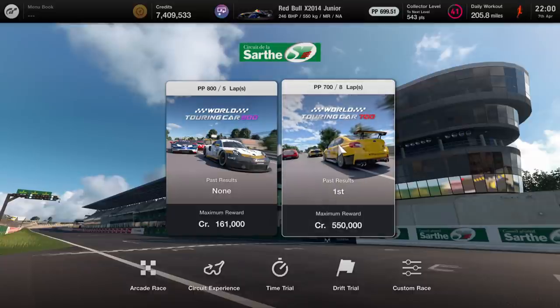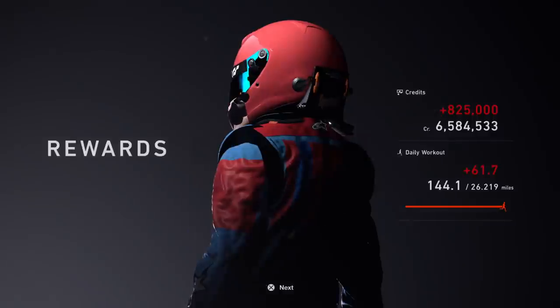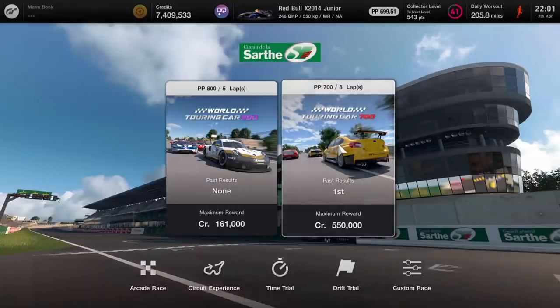Finishing first is 555,000, but if you get a clean race it's 825,000 — that's 1.65 million credits per hour for doing two races of Le Mans.